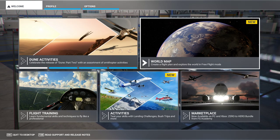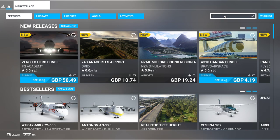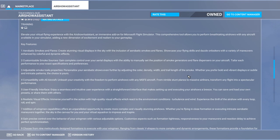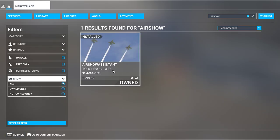So if we go to Marketplace and just do a search for 'Airshow' — there we go — Airshow Assistant. There are lots of other things you can do with it as well, and it's being updated all the time. It is a fantastic piece of work.